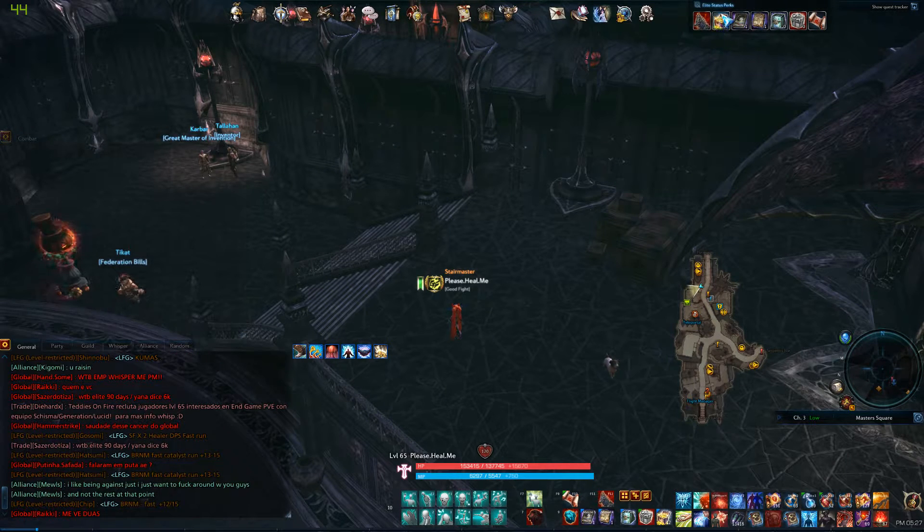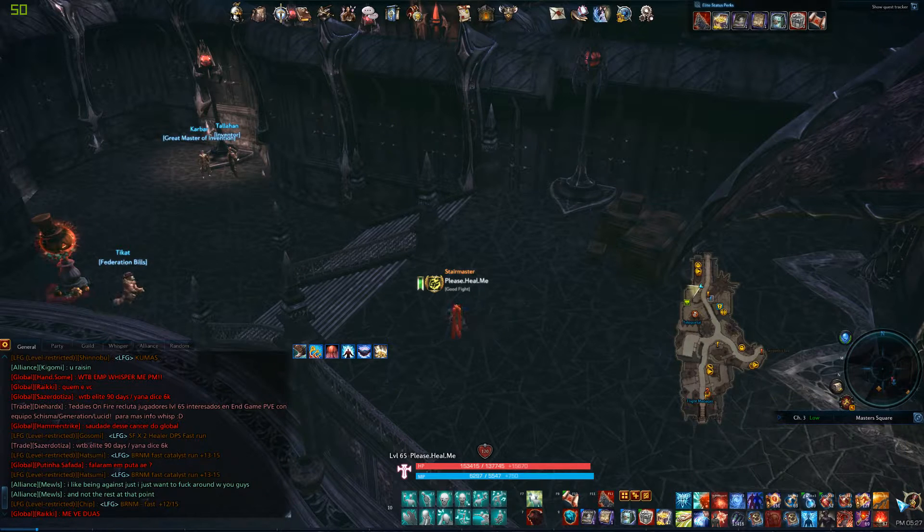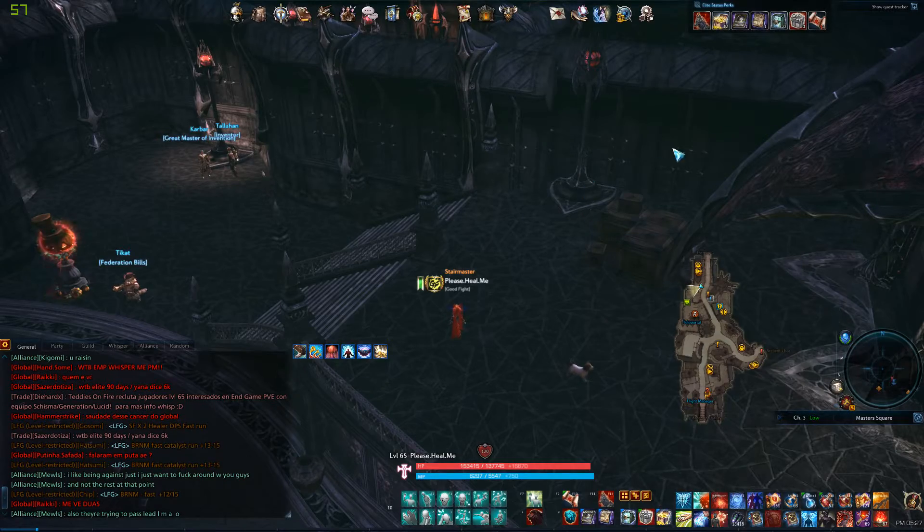This video is about how to go to the elite status perks bar, the elite status little icon, as well as the founder icon. Make sure to hotbar anything on the elite status bar that you want to use, like your village atlas, travel journal, and the daily boxes.